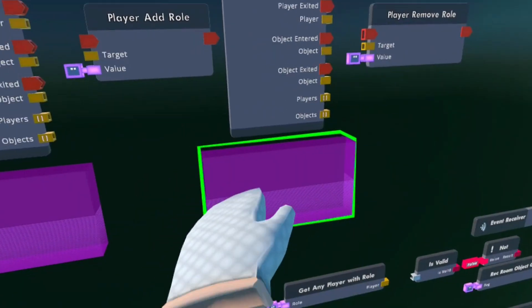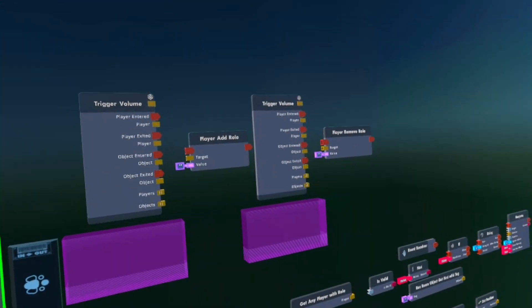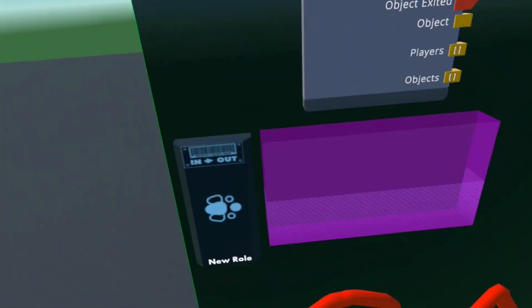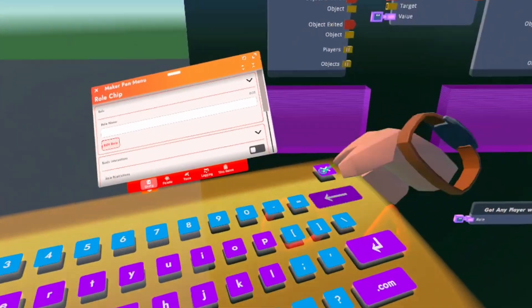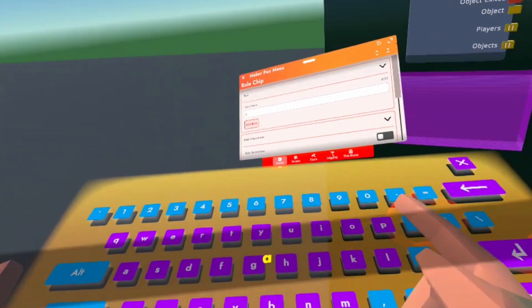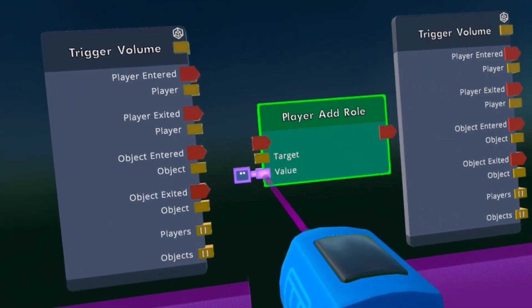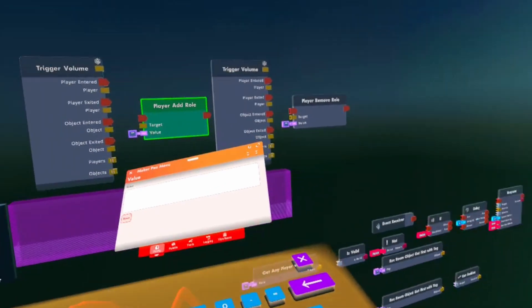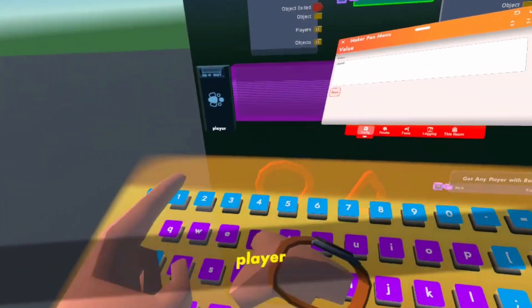First you want to get two trigger volumes, a player add role, and a player remove role. After you add those, you want to get a role chip, configure the role chip, and write whatever you want your role name to be. I'm going to name it 'player'. Then configure the value on the player add role and the player remove role to that same role name.